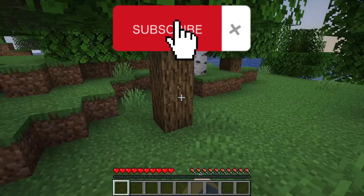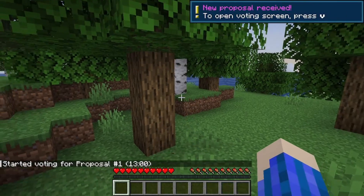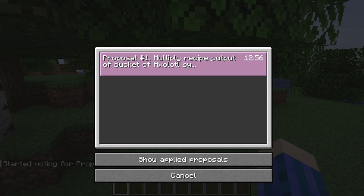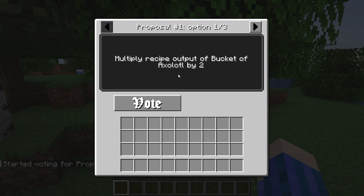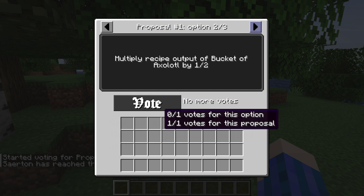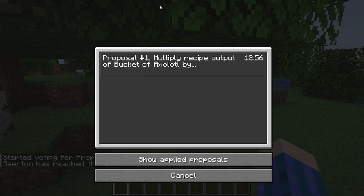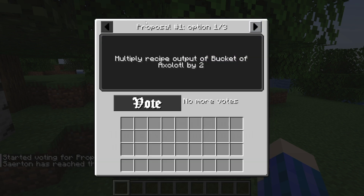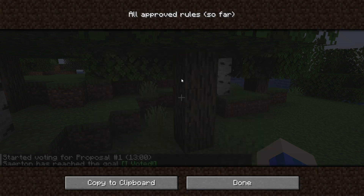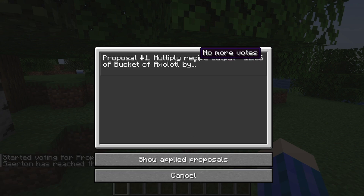I loaded up the world and there seems to be nothing wrong. So they added this new feature where every couple of minutes you get a vote proposal. You can press V to see those options and then vote, and there's a timer on the side - once that timer runs out, it becomes a game mechanic in your Minecraft world.